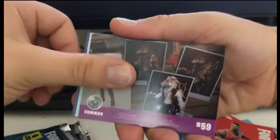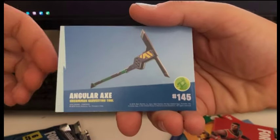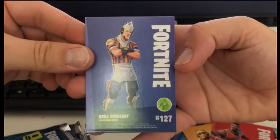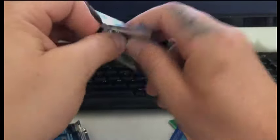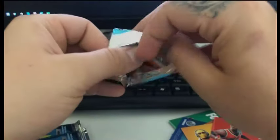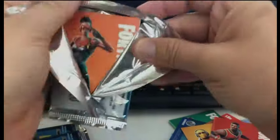I just really want to pull one of these holographic foils — I want to see what they look like. What do you reckon the holos are on these? I haven't researched it at all, but I think it's — is it a chest, is it a weapon, is it the characters? What would you reckon? Another rare.